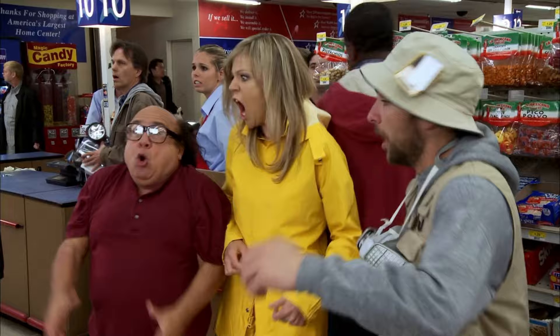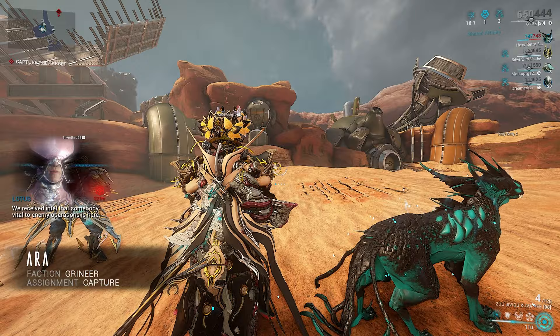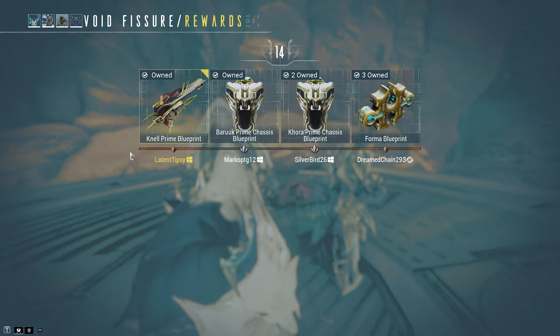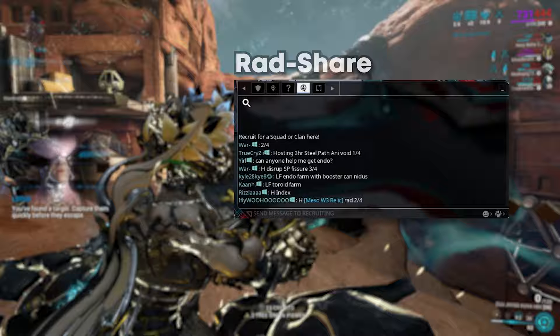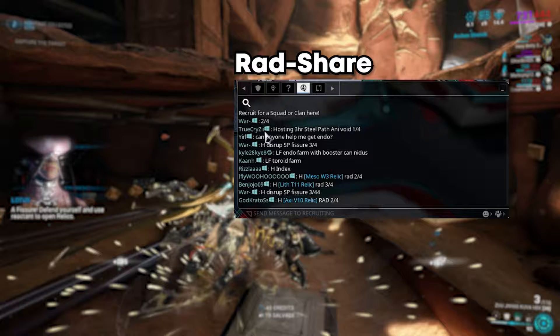Instead of buying a key and opening a box, you run a mission with other people and then get to choose the reward from your Relic or their Relics. Multiple people can choose the same reward, so don't worry about that. This is why it's recommended to run Relics in a full squad. There's also something called a Rad Share, where everyone runs the same Relic upgraded to Radiant, giving you a higher chance of getting the specific item you want.